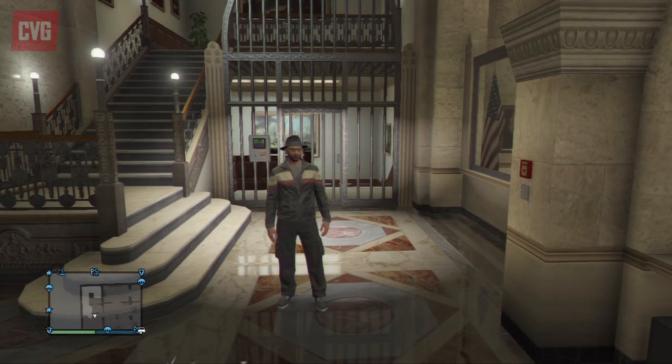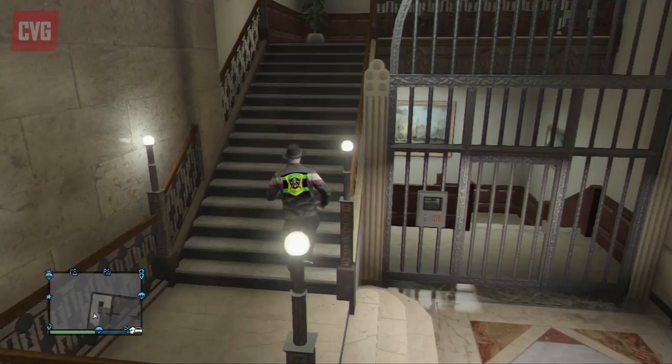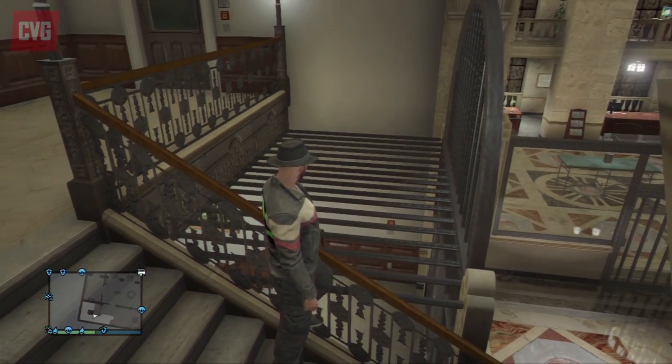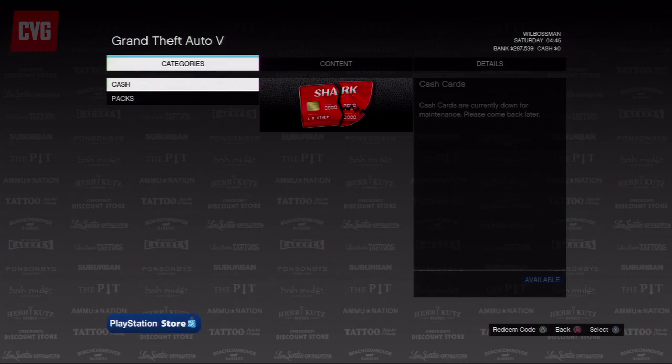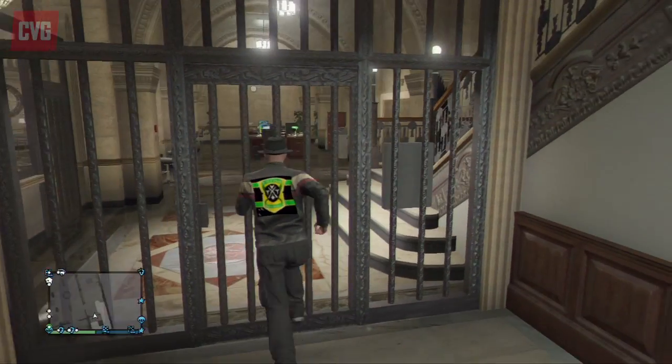To actually get inside the vault you need to exploit a small glitch, but don't worry, it's nothing that's going to get you in trouble. You need to stand in this place next to the grate here and access the store. Once you go to the store you don't need to buy anything — just back out — and you will be respawned in the GTA Online world on the other side of the metal gate.